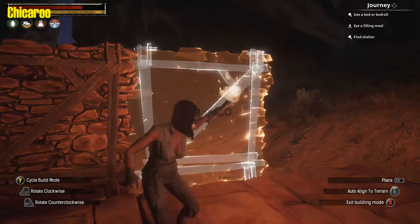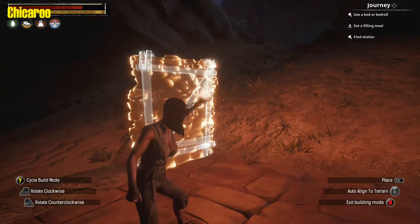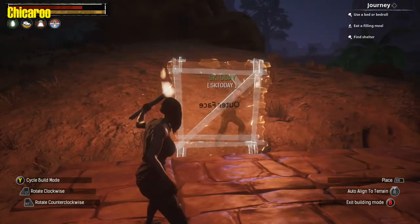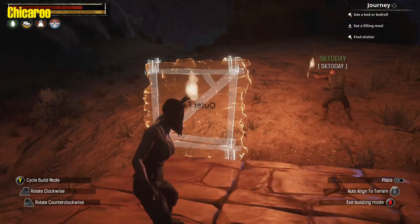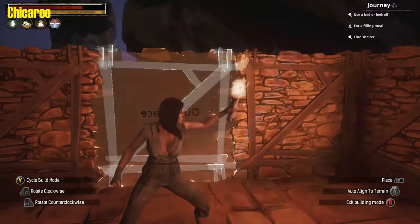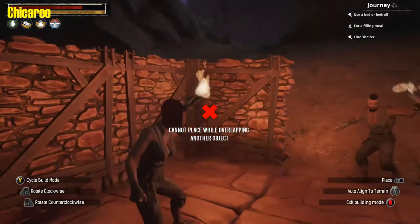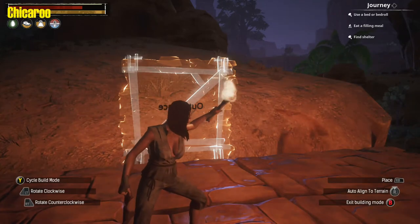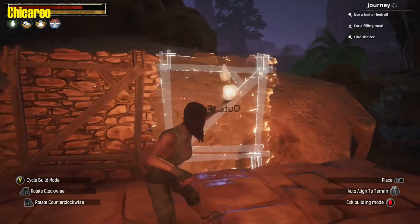I don't know where you want the door. Maybe on the other side here on this corner? I was thinking right here in the middle. What do you think? One of these two right over here. Whichever one you pick. Like this one right here is fine for the door. I'll pick that one. Yeah, that works.